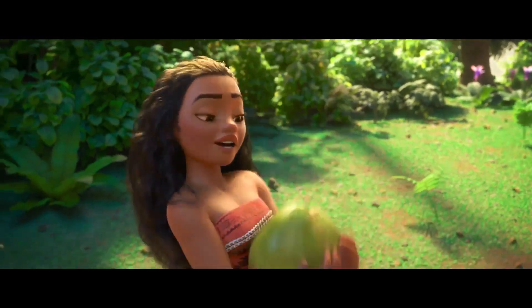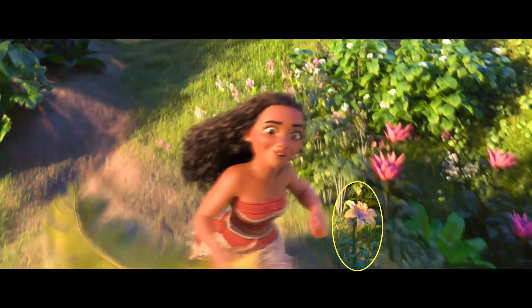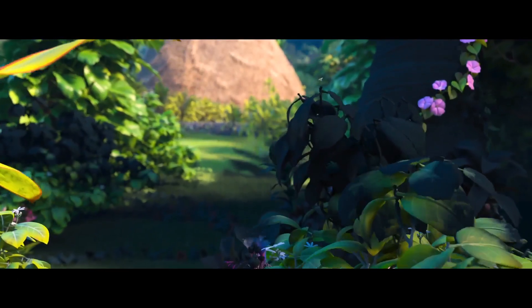During the song How Far I'll Go, you can see another Tapa that looks like the magic carpet from Aladdin. And soon after, when Moana runs down the hill, you can see Rapunzel's magic flower, which is also shown again later on at the end of the movie when Montanui blooms after the Heart of Te Fiti is restored.